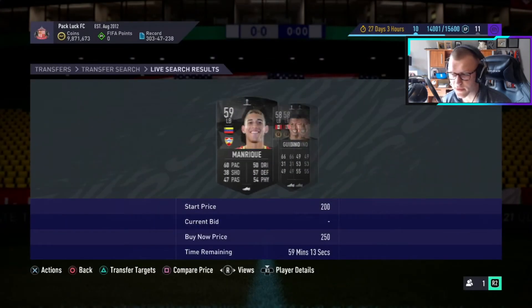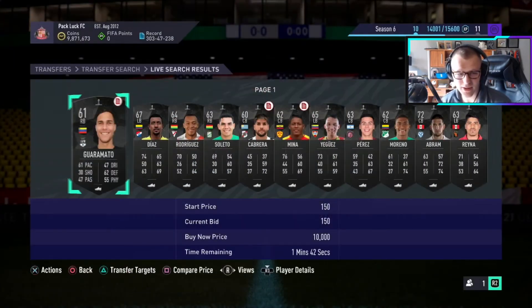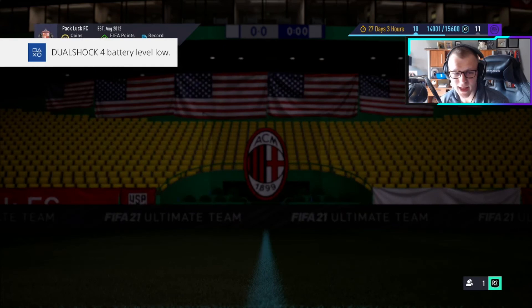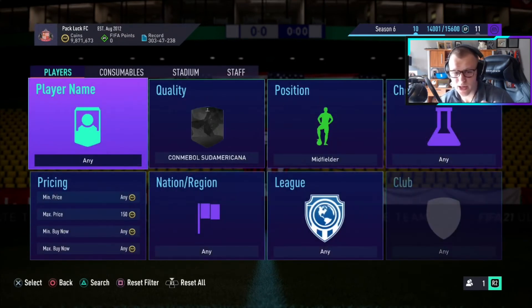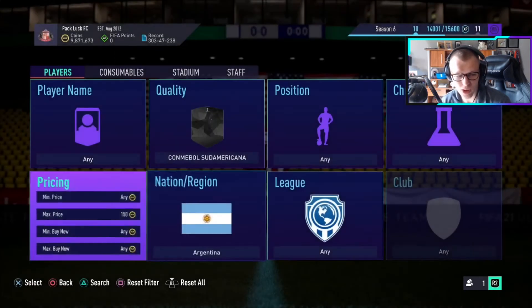Let's go to Sudamericana real quick. Put in defenders and look at the lowest buy now — you're going to see that everything is going for at least 250 coins. If you want to go in for defenders, bid 150 to 200 coins and you should be able to get a lot of these. Try different filters too, because sometimes it might show only a couple cards within the first 10 minutes but then the same filter a bit later gives you a whole bunch of different options. Go to midfielders and try there too — see if you can pick these up for 150.